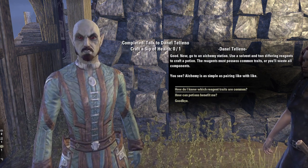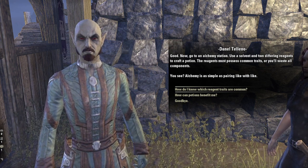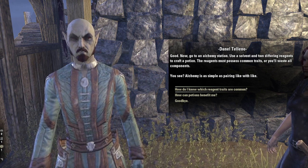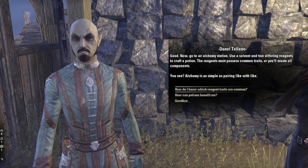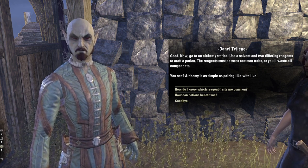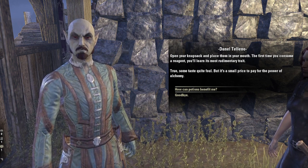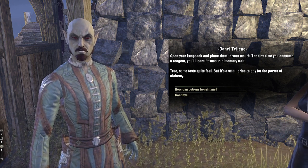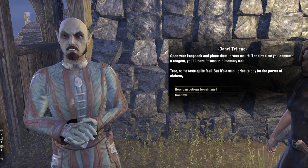Now go to an alchemy station. Use a solvent and two differing reagents to craft a potion. The reagents must possess common traits or you'll waste all components. Alchemy is as simple as pairing like with like. Open your knapsack and place them in your mouth. The first time you consume a reagent, you'll learn its most rudimentary trait. True, some taste quite foul, but it's a small price to pay for the power of alchemy.